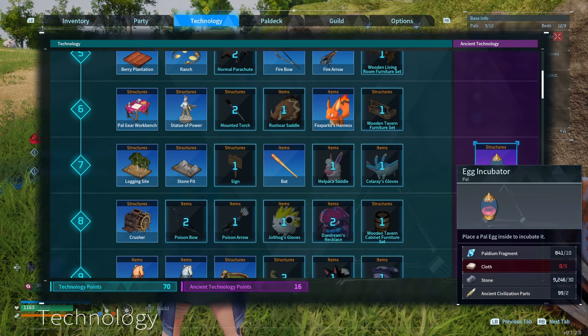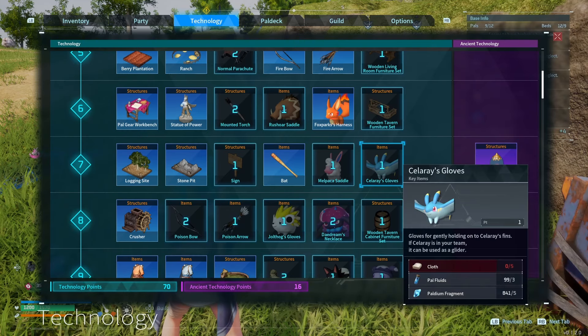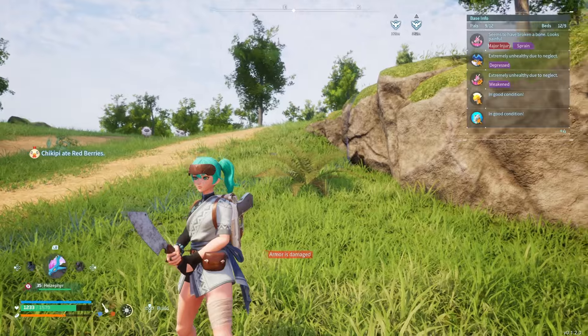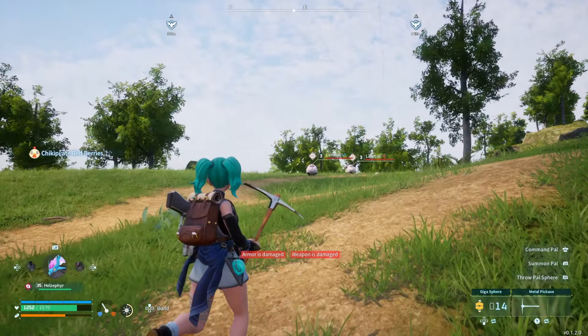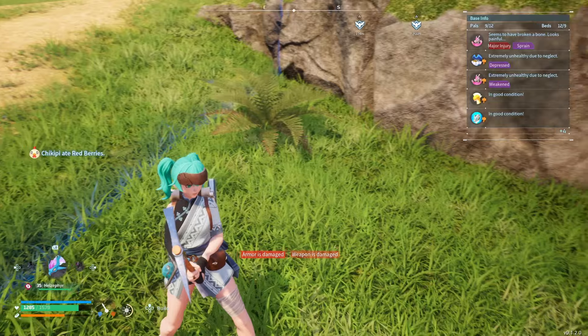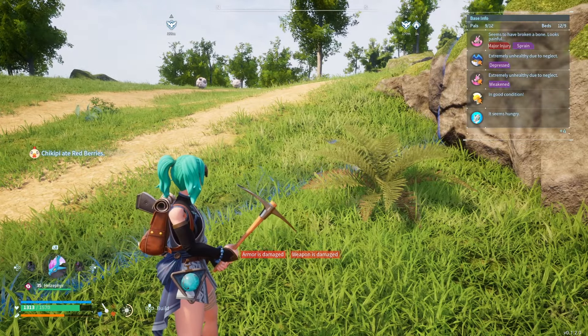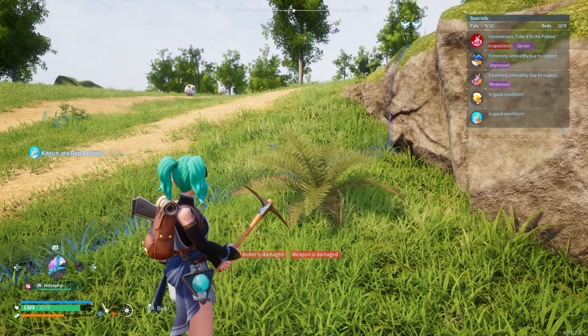To make the egg incubator, you need aldeum fragments, stone, the ancient civilization parts, and then you need five cloth, which you can make from wool at a workbench. The way you can get wool is you can either kill the lamb balls, or you can make a ranch and put a lamb ball at your ranch. Alpacas will also drop wool along with a few other enemies in the game.